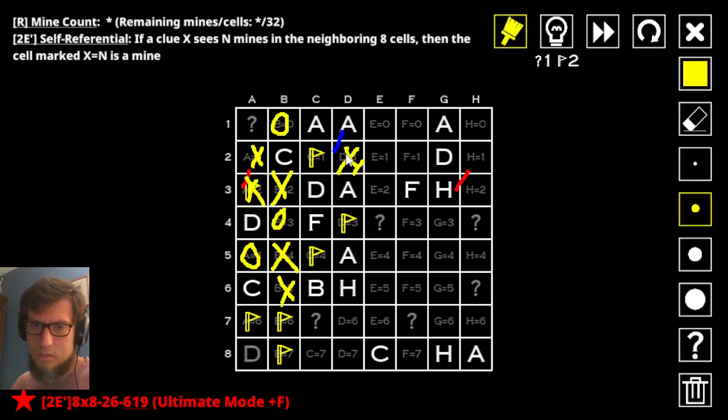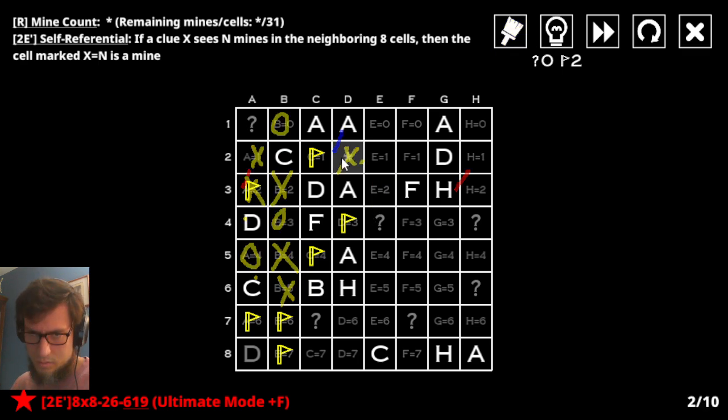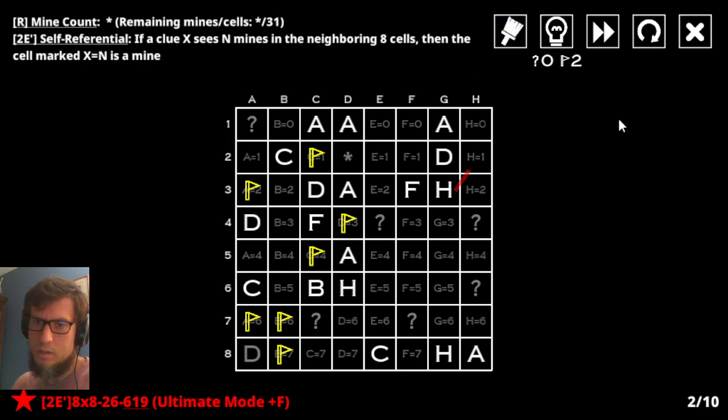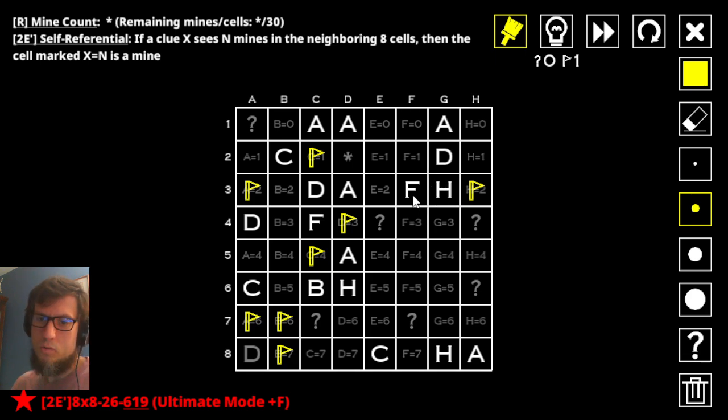Now we have a contradiction here, because this a has three mines. But three, four, and five are all blocked off, and that's all that has space for mines. So you can't get up to six. And so there we go. So I was kind of right about my prediction earlier. And I had earlier deduced that that is mine. There is now one more thing somewhere that I have not quite picked up on.